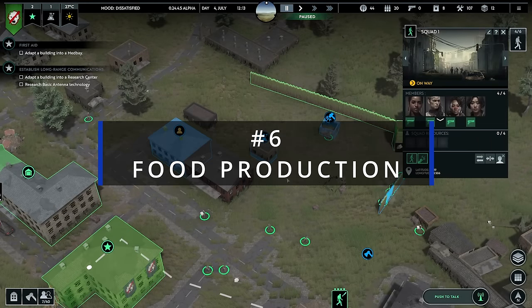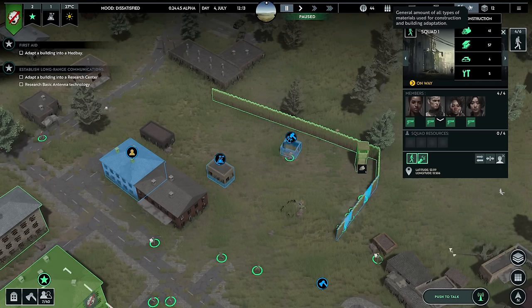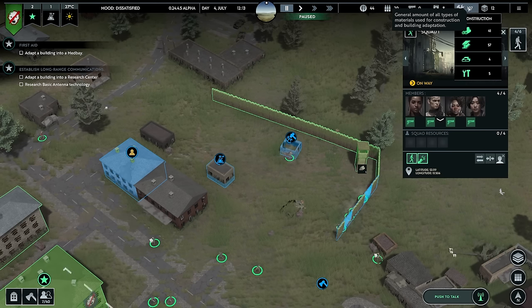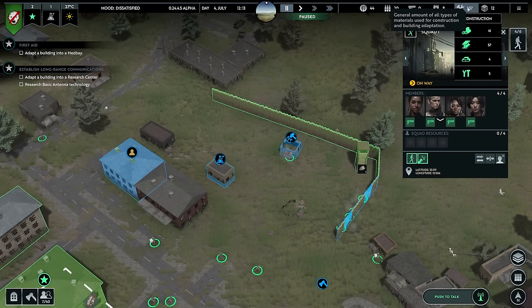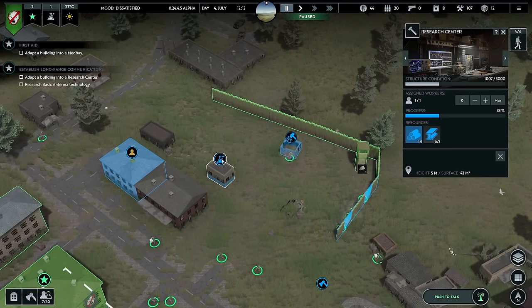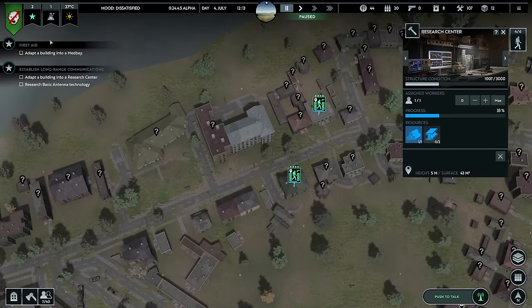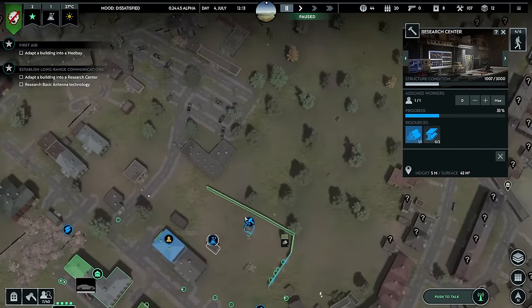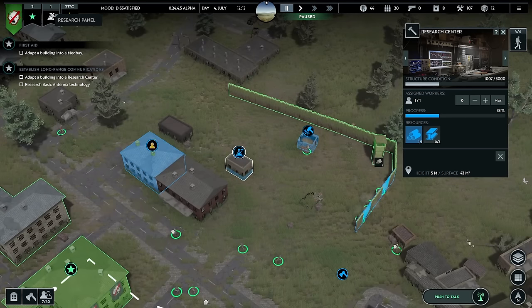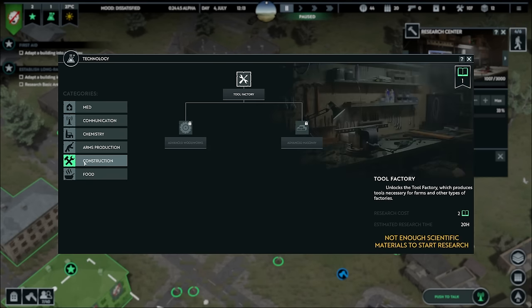Next up: time to start making your own food. For that you need a very particular resource — tools. You might not always find them easily on the map. If you can't, go for research first. Get a research center by gathering educational or scientific materials, which tells you to build a research lab. Once you have the research lab, skip the basic antenna the game recommends. Instead go for Construction and build the tool factory — that's where you'll build your own tools.